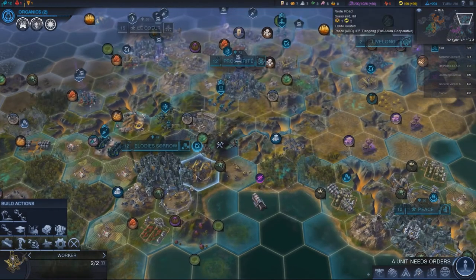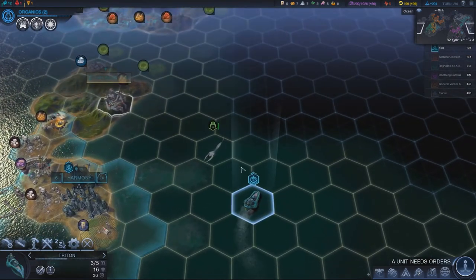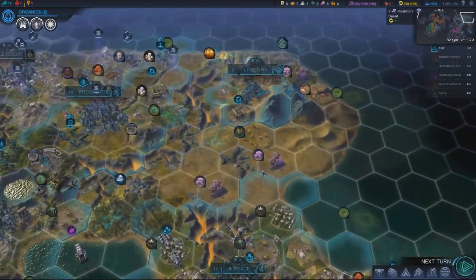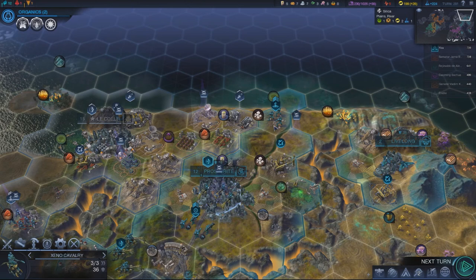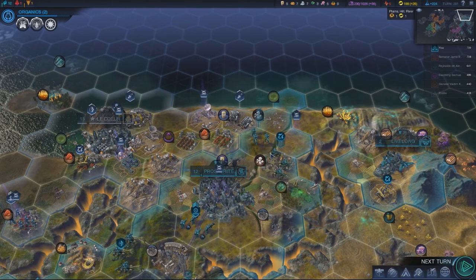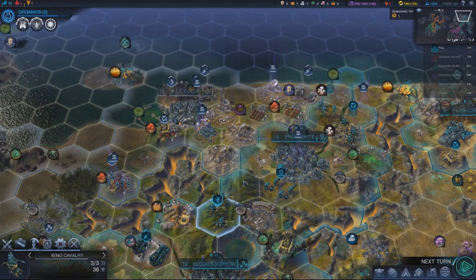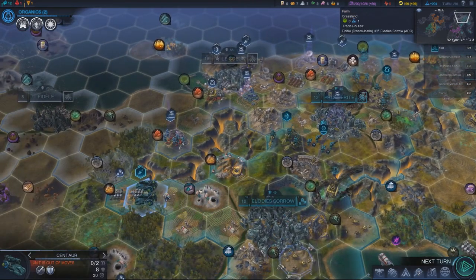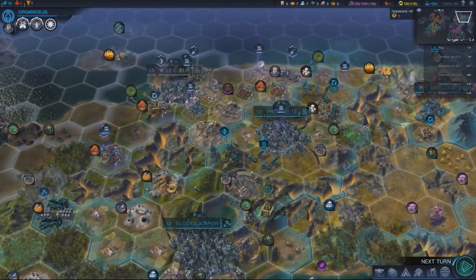I'm gonna send that unit up to see her and this one's just gonna keep clearing the waters. Worker — alright, let's go get this bloody repair done. Not gonna worry about that alien because I want to get up here. Alright, let's take this guy and head in that way, take this one head in that way. Get you built up right here and take you out this way — we'll kind of get ready to flank.